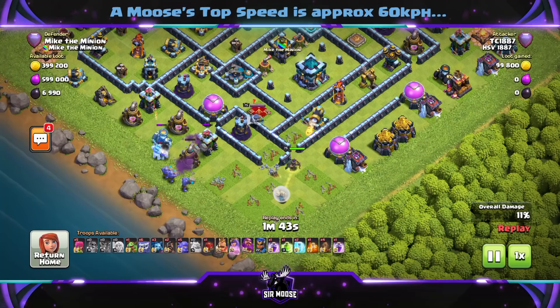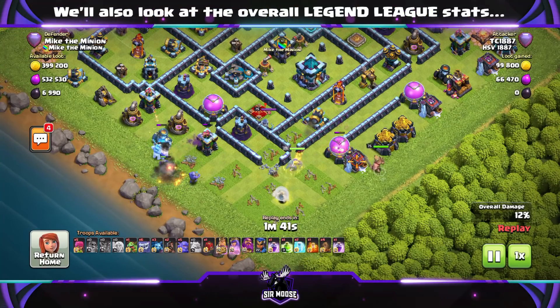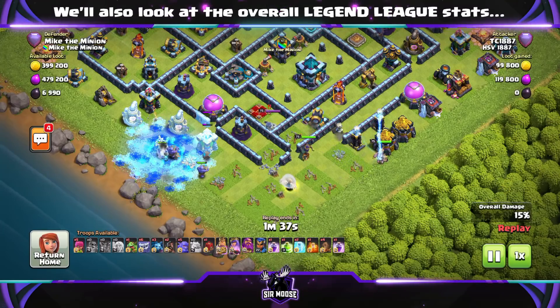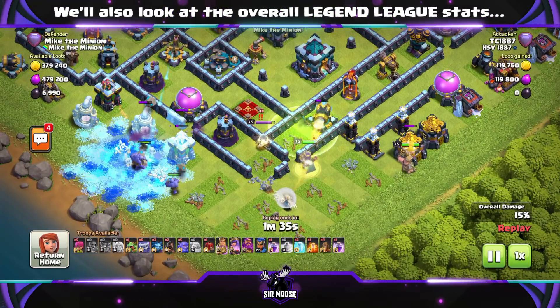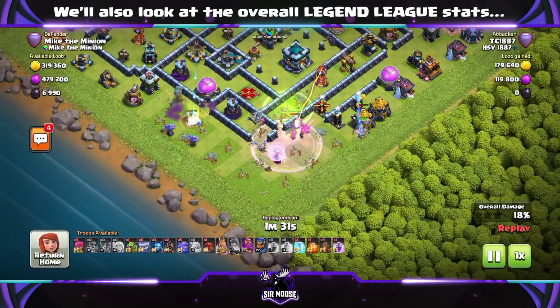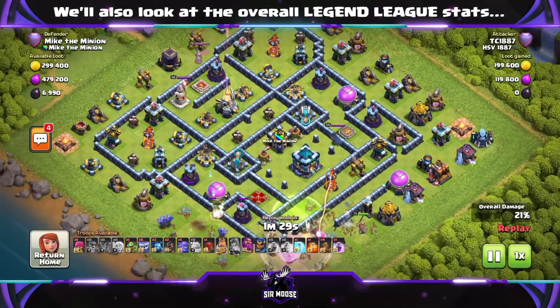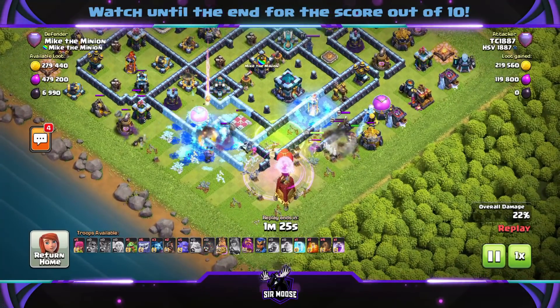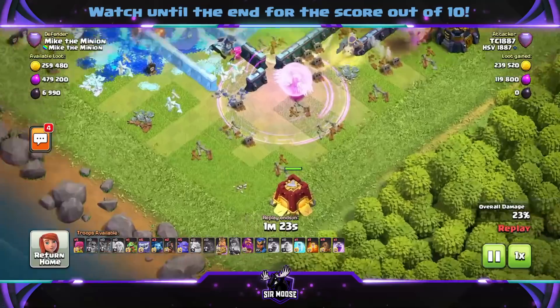So what's going on here? We've got a queen walk occurring at 6 o'clock on the left. A nice golem and some bowlers — on the right, a king. I do believe that's a funnel. Their enemy queen is taking on my queen. My queen has just been taken out. Ian the Inferno is infernoing away, and he's been frozen. That looks like a pretty good queen walk so far.